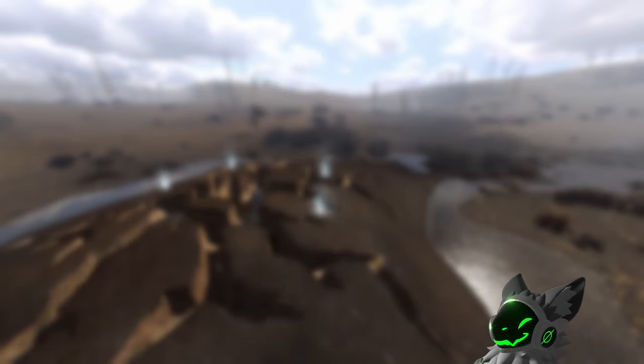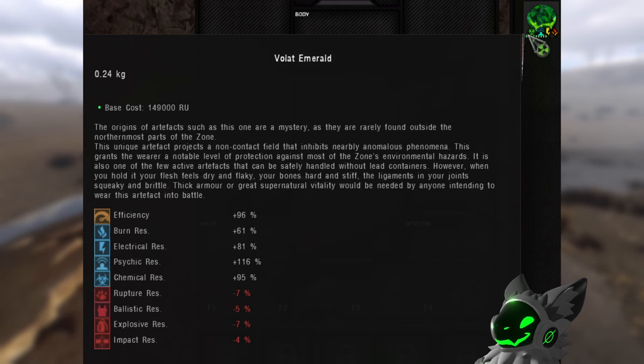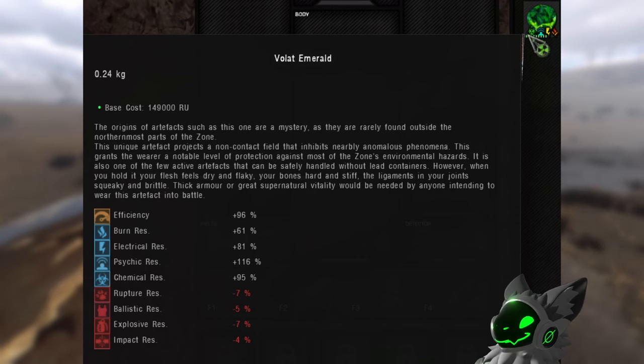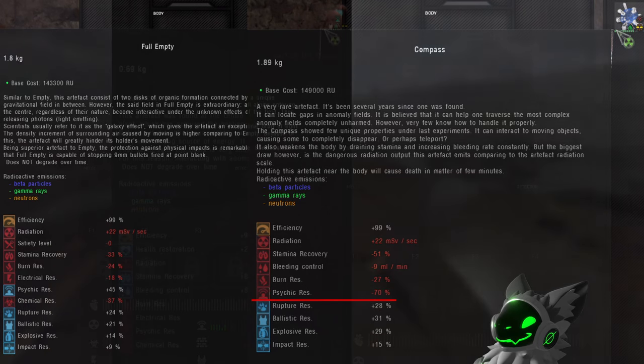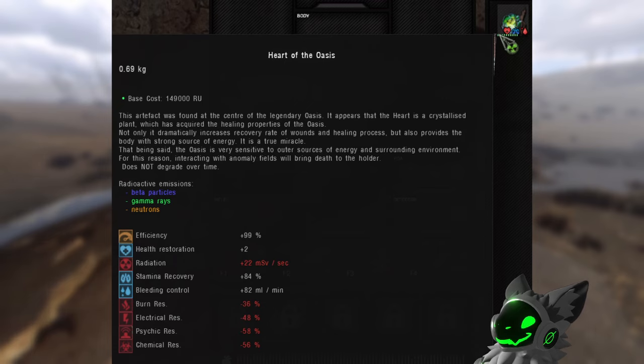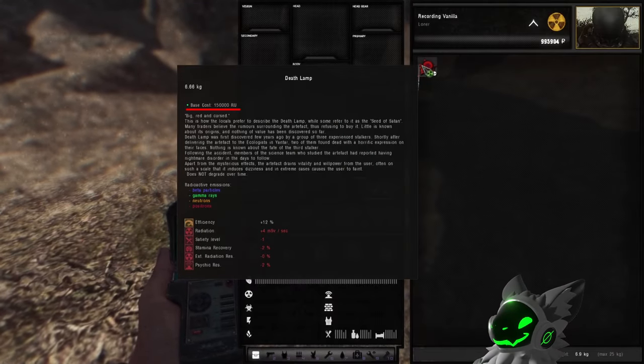There are three main high-tier artifacts you should try to go for. The Fal-Eyes Emerald is amazing for hunting more artifacts as it provides a lot of anomaly resistance. The Fal-Empty and the Compass are good for resistance against bullets and mutant attacks. The Compass has better resistances than the Fal-Empty but has negative Psy resistance, which makes your screen blurry if you don't pair it with another artifact that provides Psy resistance. The Heart of the Oasis can be obtained by completing the puzzle in Jupiter; however, it isn't too good, only providing a small health regen, stamina boost, and bleeding control. The Deathlamp is a very rare artifact that will sell to ecologists for a lot of money if you find enough to get a full condition one.